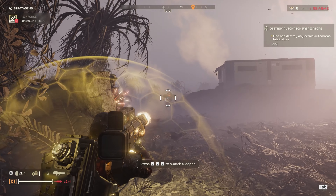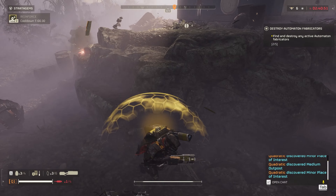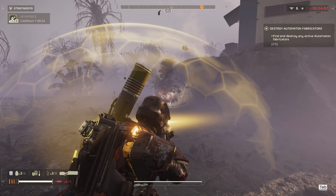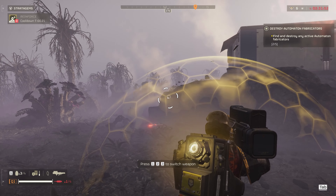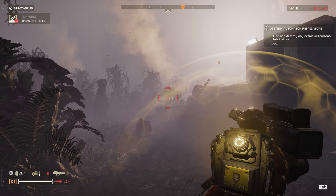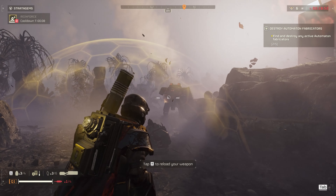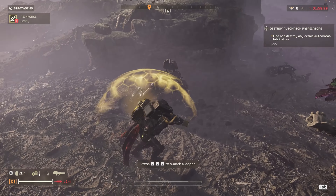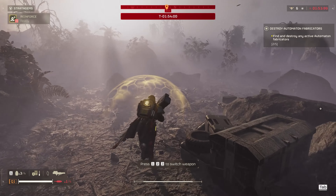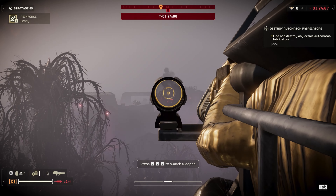I already know it can take these medium enemies down in one hit. Another one — let's try it again. That blew his arm off, which is good because they can spray you down pretty easily. It looks like it will disarm them if you shoot their left side. Can it do long-range destruction on fabricators? Let's find out.